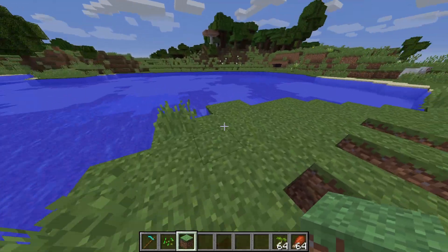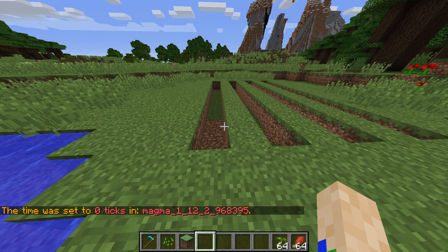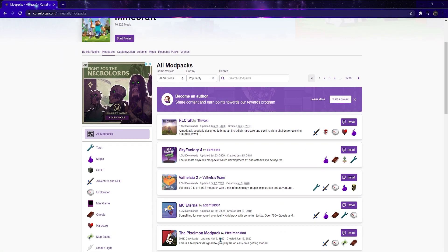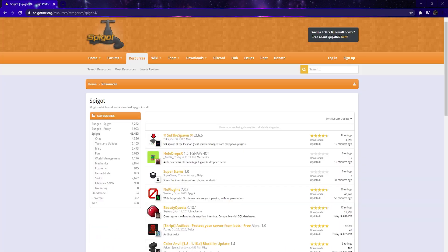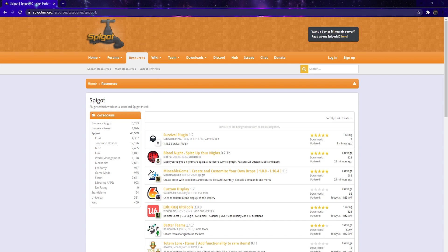Combining mods and plugins on the same Minecraft server has been a highly wanted feature since the very advent of both. But this has always been hard to implement. Mods and plugins are designed with different paradigms in mind. While mods add new gameplay to the server and require matching mod lists on both the server and every computer joining, plugins only change small portions of gameplay, making them far lighter to develop and deploy onto vanilla servers. Because of this, plugin loaders and mod loaders are traditionally not made with compatibility in mind.